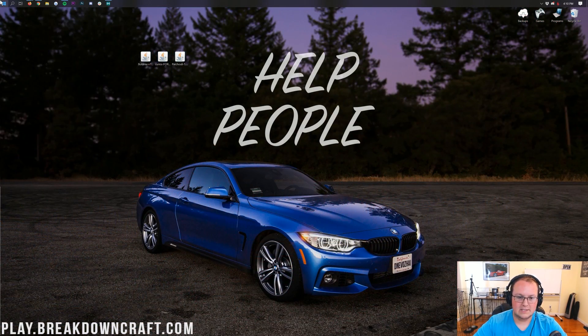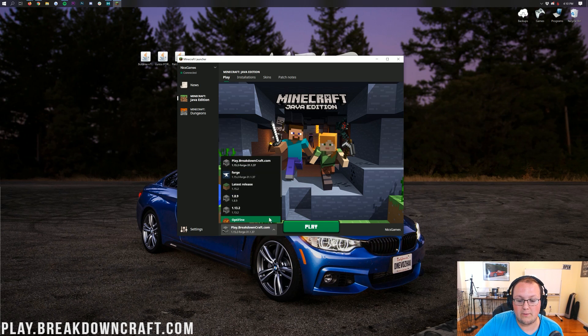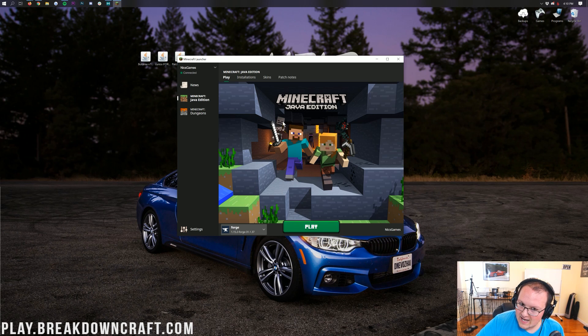Now we need to open up Minecraft to install Botania, Curios API, and Patchouli. Once you're in the Minecraft launcher, don't hit play yet. Click the little drop-down arrow to the left of the play button and click on the Forge profile, then click Play. But if you don't have that Forge profile, no worries — we've got a solution.